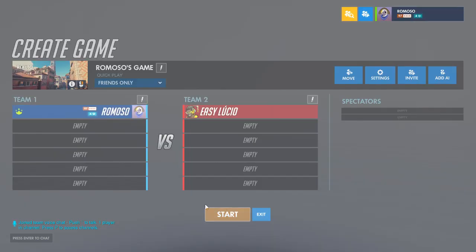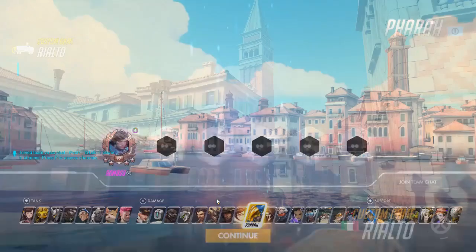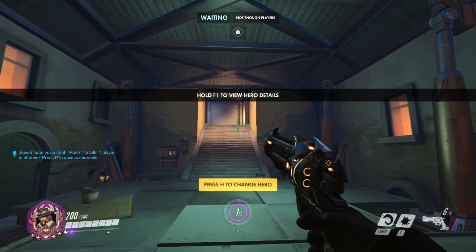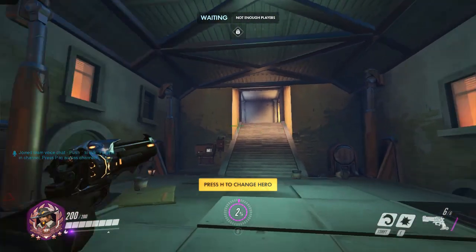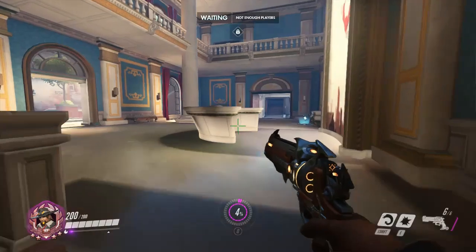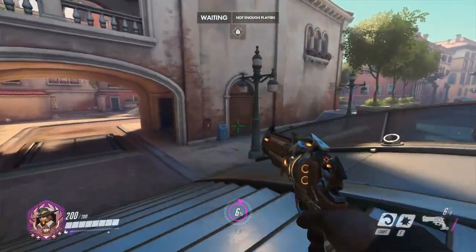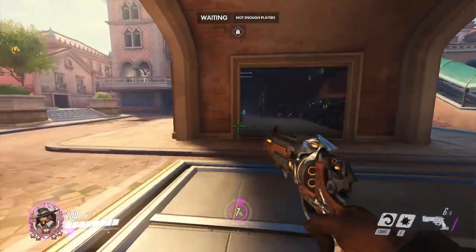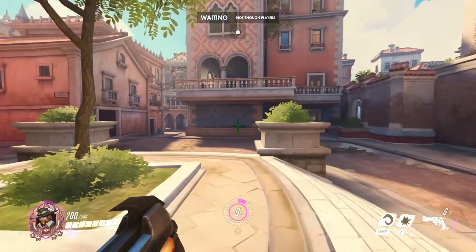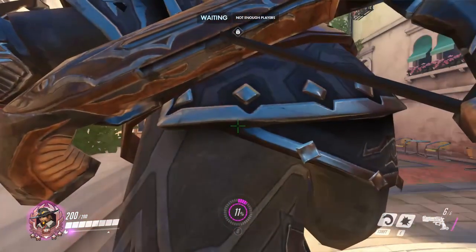Let me show it off for a second. The view is normal, and if I right-click it'll scope in. Because it uses the forward, down, and right commands, it does kind of depend on where you're looking how well it lines up. Right here it lines up exactly with the barrel; if I turn around it ends up at the back.